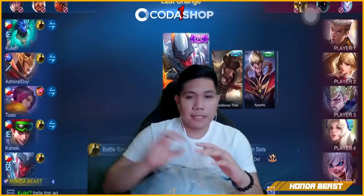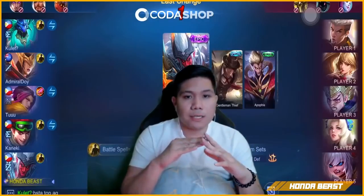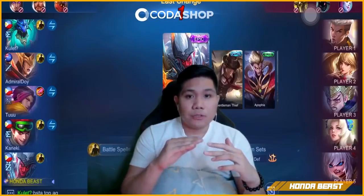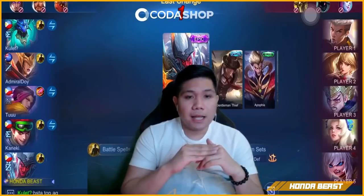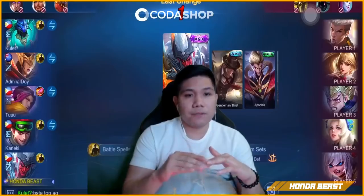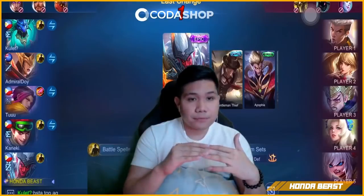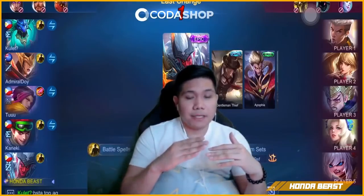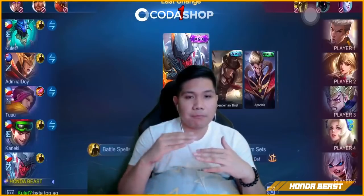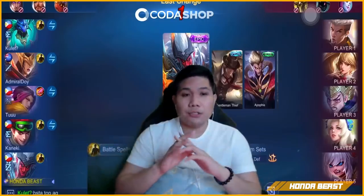Yung Tamus at X-Borg — ilalagay ko yung sa gold lane yung mataas, yung kailangan tipong pagkaroon ng 4 item malakas na. Tapos si X-Borg, ilalagay ko dun. Kung sino yung pagka nagkaroon ng level 4 is malakas na. Kung si X-Borg nagkaroon ng level 4 malakas na mag-def. Si Tamus nilalagay natin sa gold. Pero pwede rin gawin si X-Borg sa gold kasi malakas din si X-Borg sa item pag nagkaroon ng 4 item. Tapos si Tamus nilalagay natin sa XP — pag nagkaroon ng 4 item malakas din si Tamus. Pwede rin pala kahit sino sa kanila.